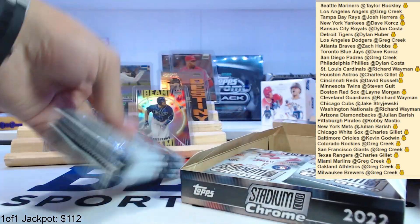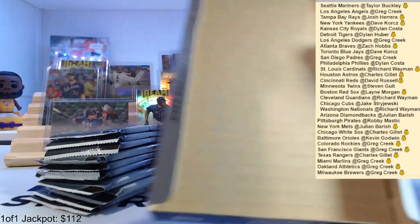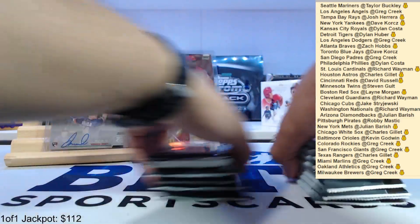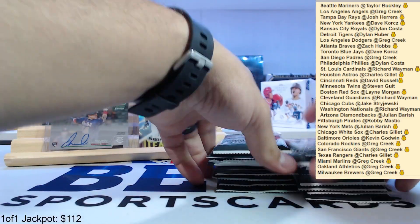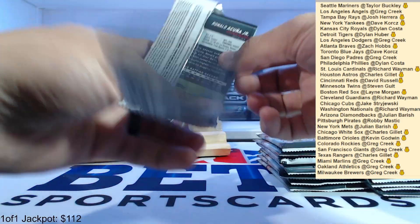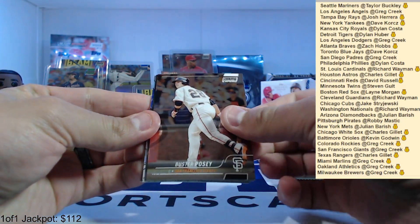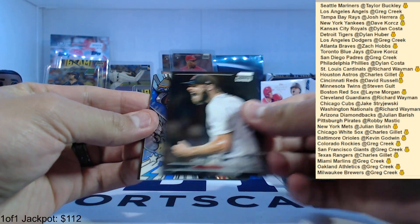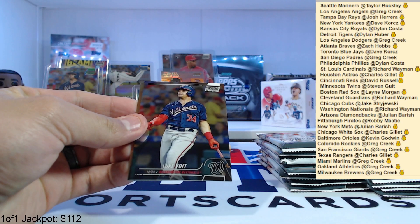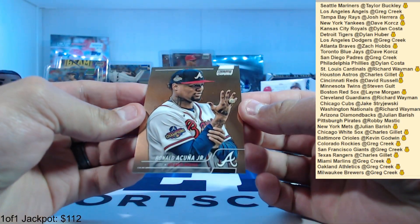Second box, here we go — let's pull our second auto, maybe at the end. Carlos Santana, Buster Posey, Chris Sayo, Randy Johnson Trophy Hunters for the Diamondbacks. Luke Voigt and Ronald Acuna Jr. — that's a cool picture.